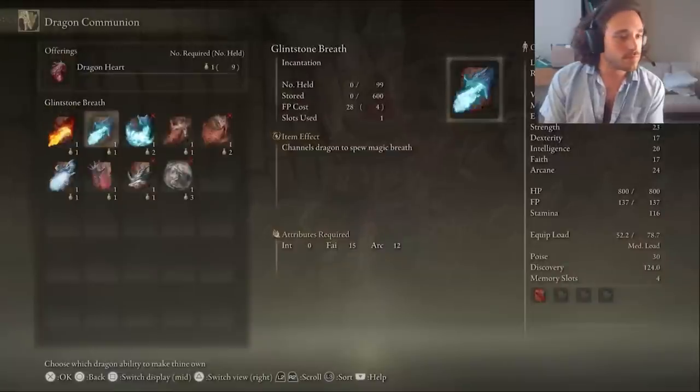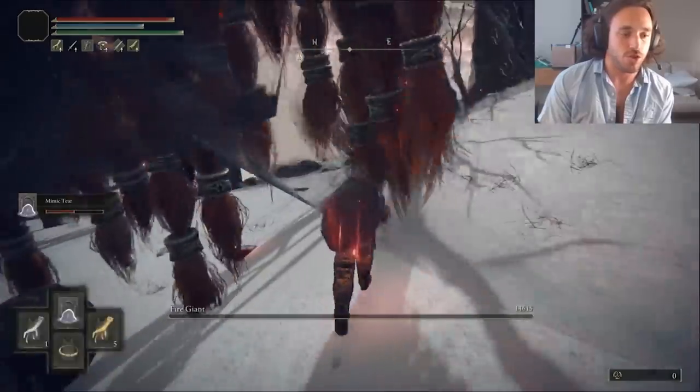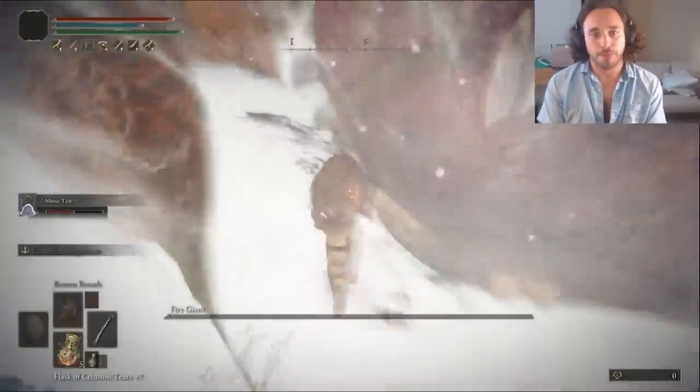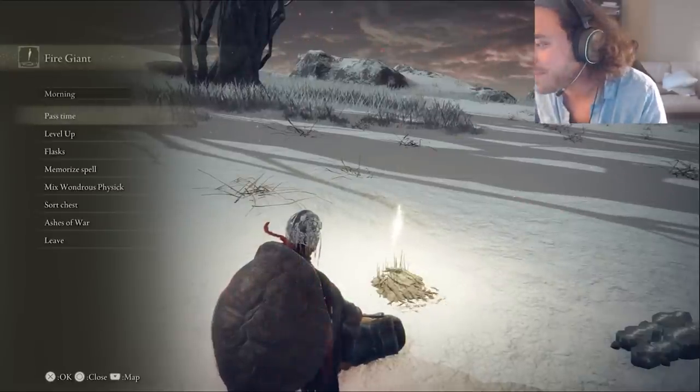To make the Fire Giant faster next time, I grabbed the Rot Breath incantation to afflict this large lad with the Scarlet Rot disease. It wasn't enough the second try, but on the third try we got the win. We got Faith, Endurance, Dexterity, and Mind — not really all that bad, but not all that helpful. Unfortunately, I ran out of time, so this was gonna have to be finished in a third stream.